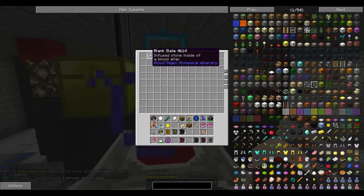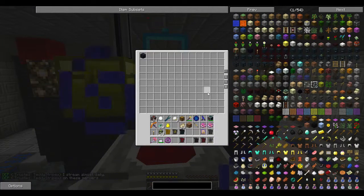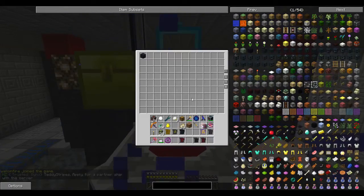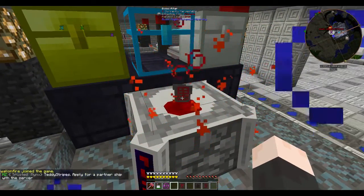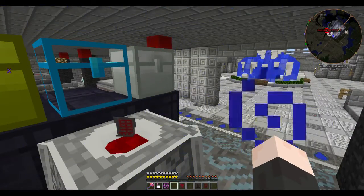And this works with the tier 1 slate, the tier 3 slate, tier 4, tier 5, and tier 6. The only one it's not working with properly is the tier 2 slate. So if I put a reinforced slate in here, it goes past the reinforced stage to imbued, and it'll go all the way up to ethereal, and then it just gets stuck — it won't take it out.